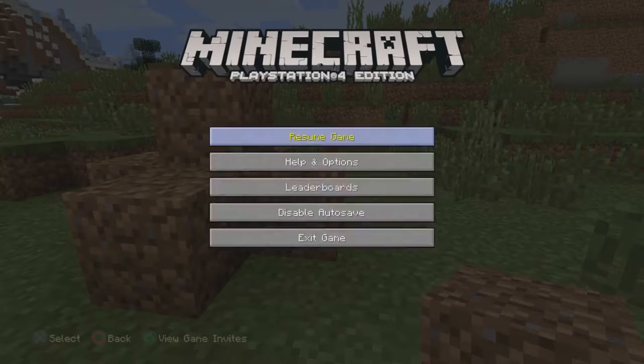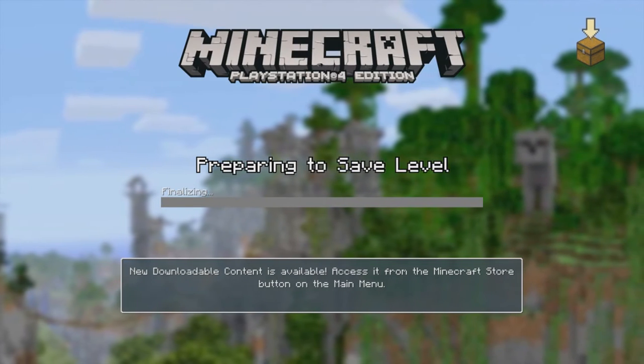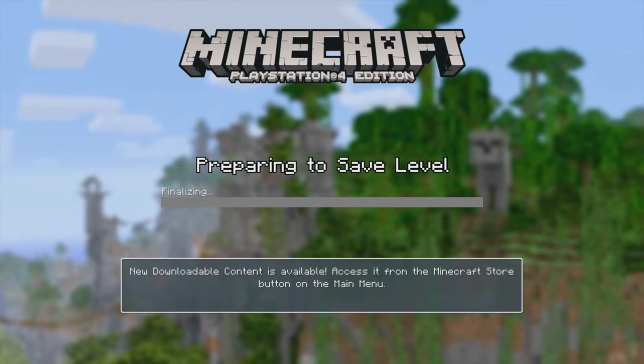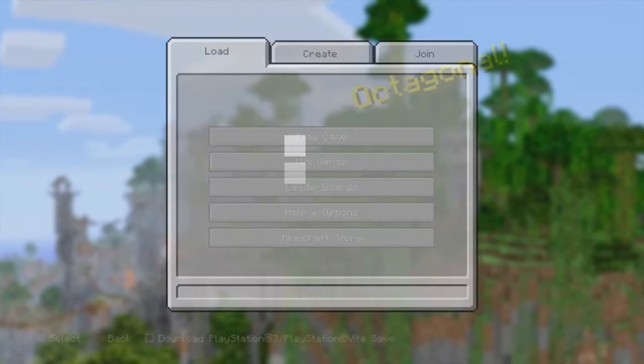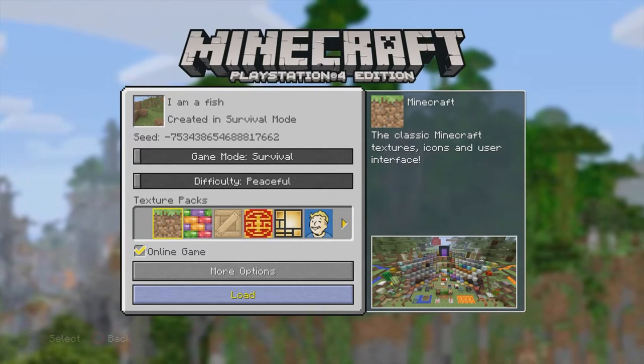Once you have done this, press the Start button, exit the game, and press okay — it will save. Once it has saved, give it a second, then press Play and load the world.